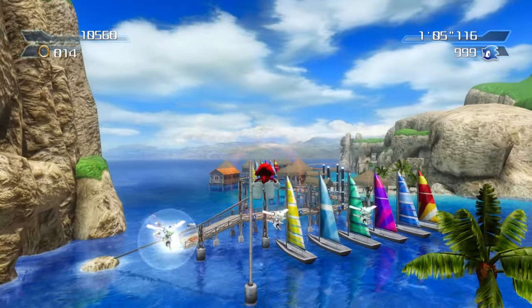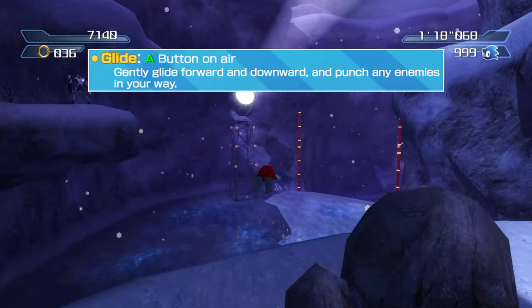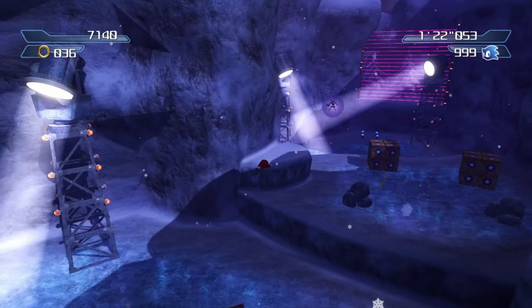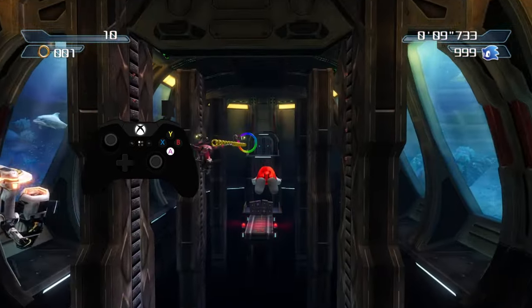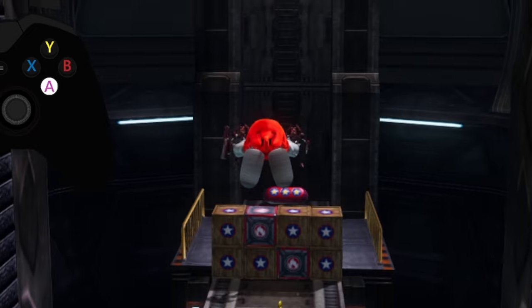Pressing the jump button in the air starts a glide. As long as the button is held, Knuckles will move in the direction of the left stick and slowly fall toward the ground, gaining speed during his descent. You can cancel his glide by letting go of the jump button and reinitiate it by pressing it again. However, with this method, there is about a quarter of a second of delay before the glide starts up again.